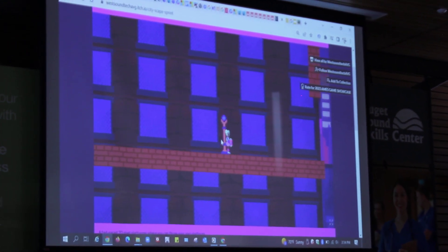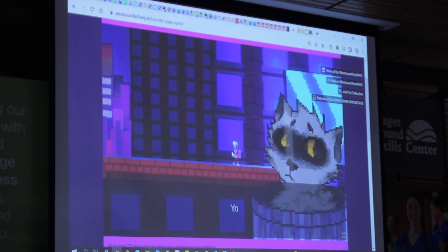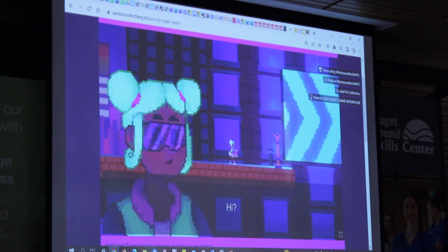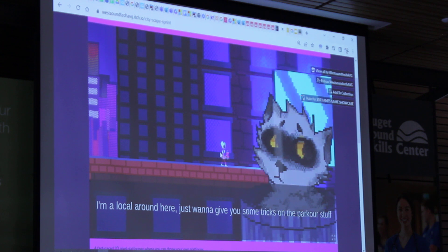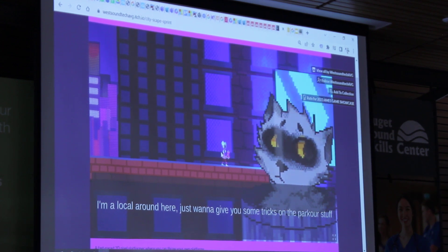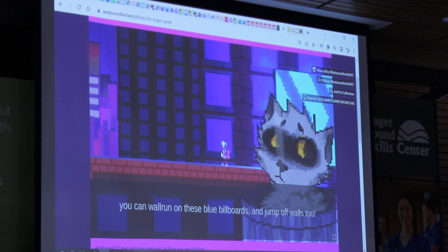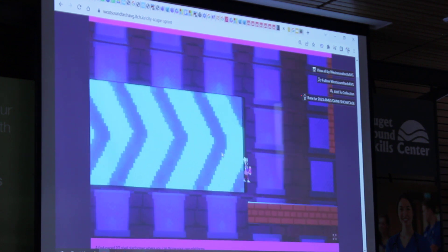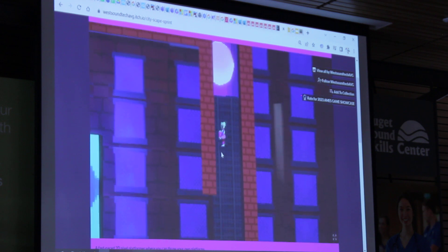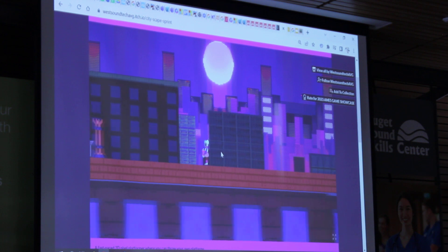One big thing that I really wanted to set out to do when making the character controller for this game is to make physics a big part of it. Thank God I made that choice because it made adding almost every room mechanic so much easier. I was very quickly able to implement stuff like wall running and then jumping off walls, just because of the way I made everything fit together.